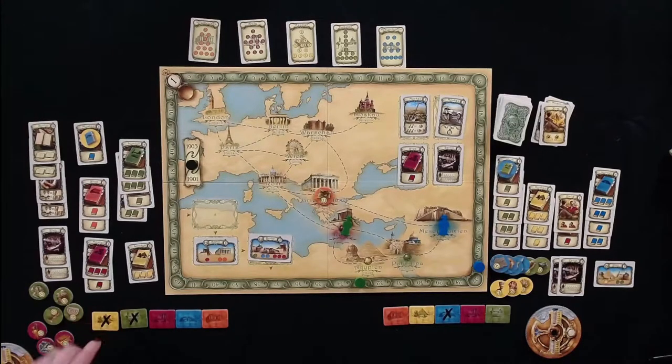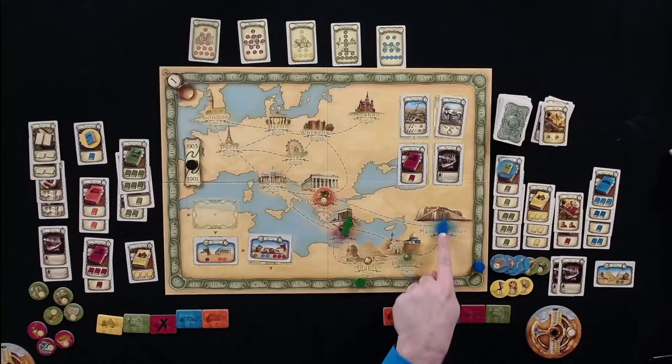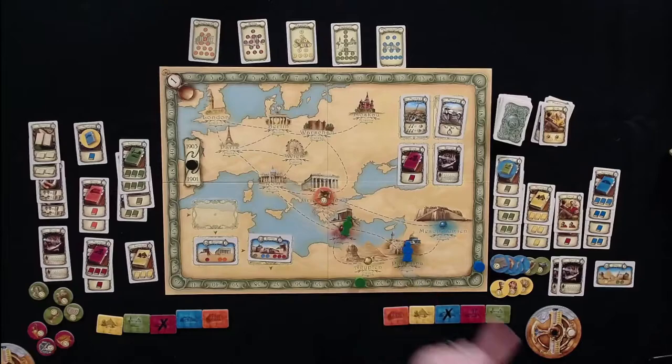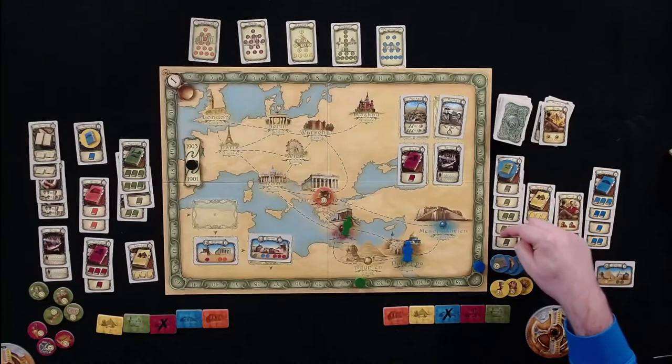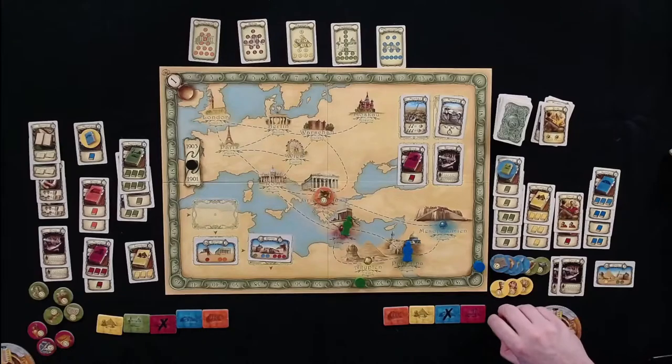Tom realizes he forgot to flip the excavation site tokens back over. He corrects this. He then heads to Palestine, having eight knowledge there now. He decides to go all out and spend six weeks, drawing six tokens.